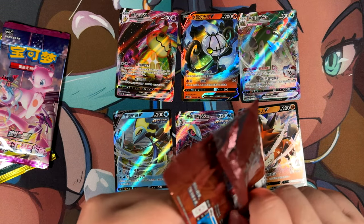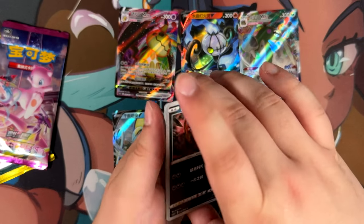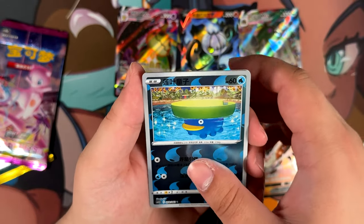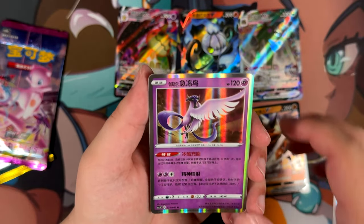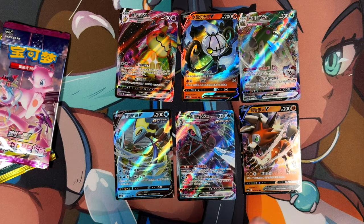Slowly but surely. We have a Yveltal, a Chansey, a Reverse Lotad, a Holographic Galarian Articuno, and a Boost Shake. Last time I pulled a Boost Shake from Evolving Skies, I pulled an Umbreon right after — maybe that's a sign.